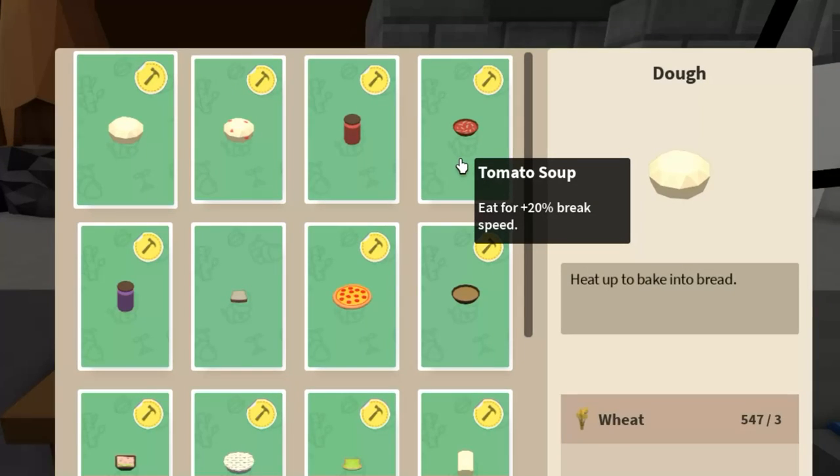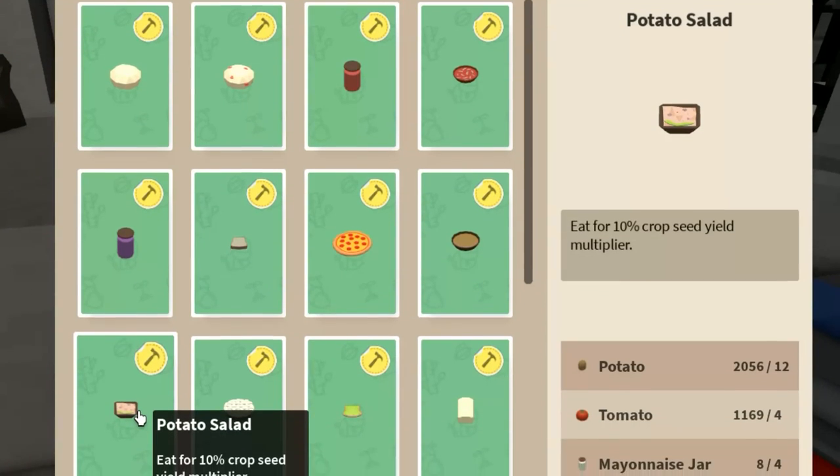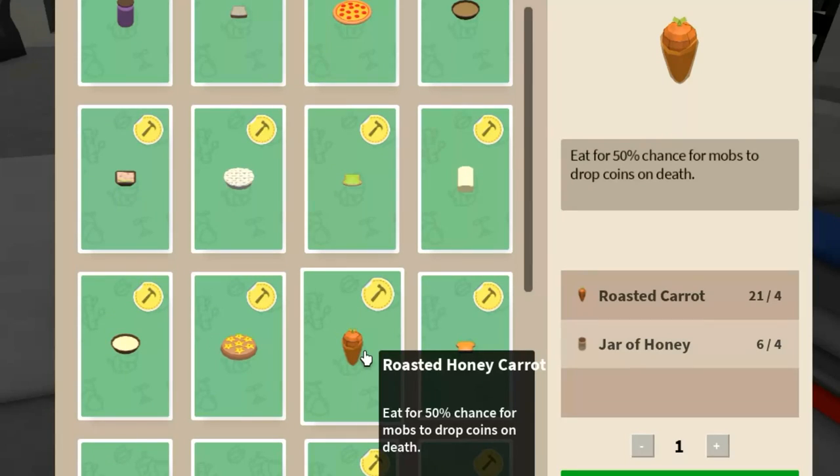On the cooking table we have tomato soup that gives us an added 20% break speed — as if the pickaxe wasn't already fast enough. Oh no, all those ghosted stones I make. The jam sandwich gives an added 15% skill XP gain, which is going to be good for leveling up. Potato salad adds a 10% crop yield multiplier — for those who want more berry bushes, that's excellent.